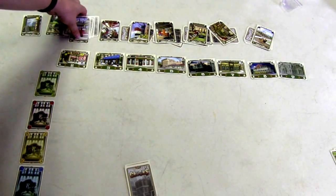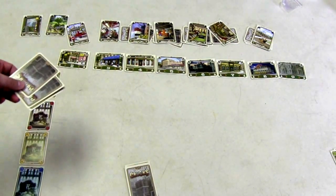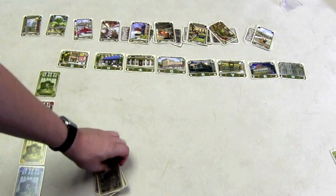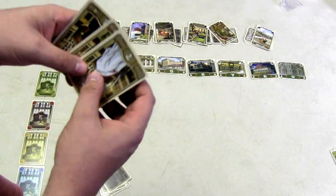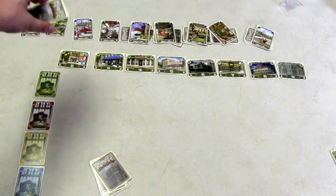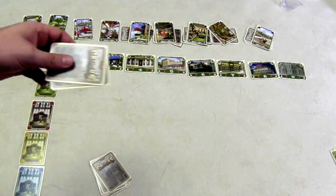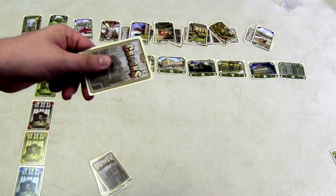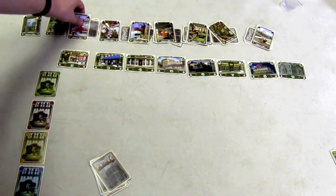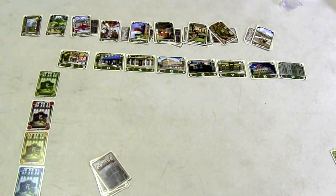On your turn, you spend money to hire a criminal. You pick whatever pile you want — say pile C, which has 3 cards underneath it. You look at those 3 cards and since it has 3 cards, you pay $3. You look at them, take one, and put the other 2 back. If someone else goes to that spot now, they only pay $2, and the next person only pays $1. So spots with more cards give you more choices, but they're also more expensive.